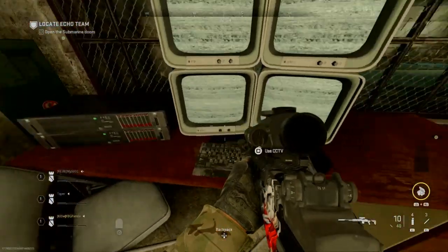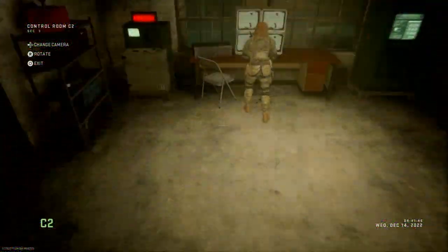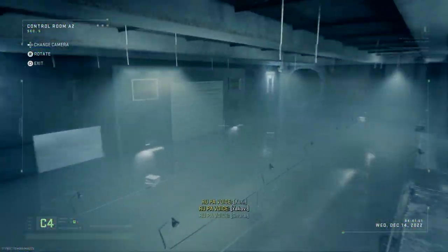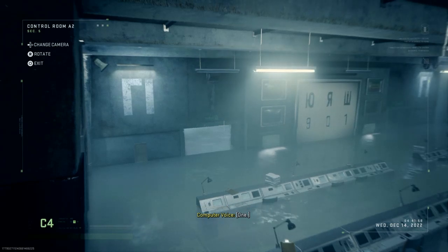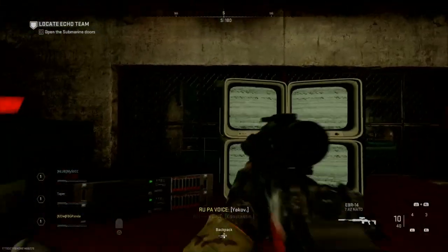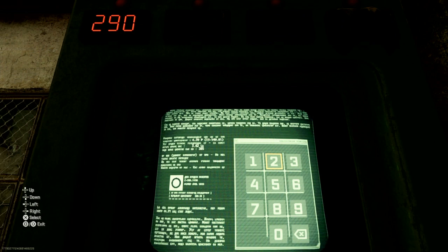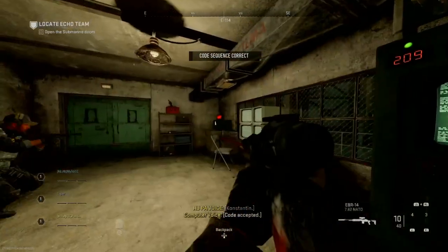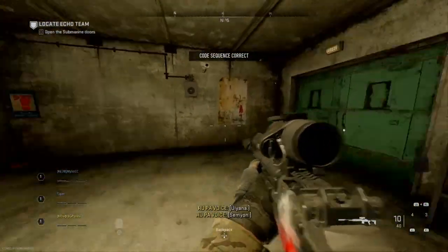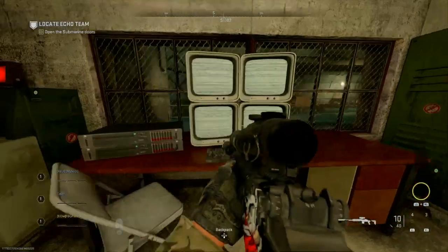Let's see what I have on my screen. 2-0... so 2-9-0. Tell me them. Two. Zero. Nine. That one. Yep, alright. Next code. Showing four layers now. One's a decoy. Okay, I'll check my cams.